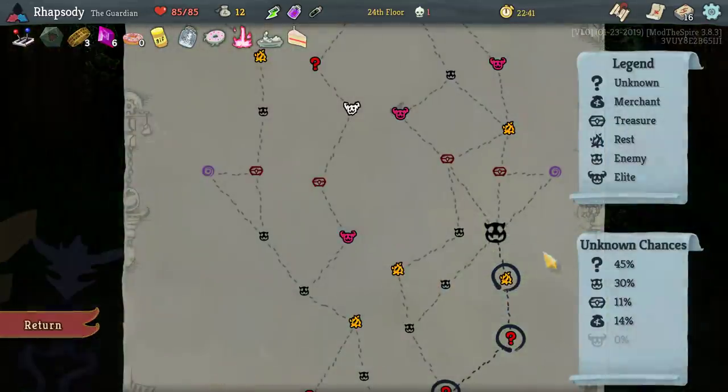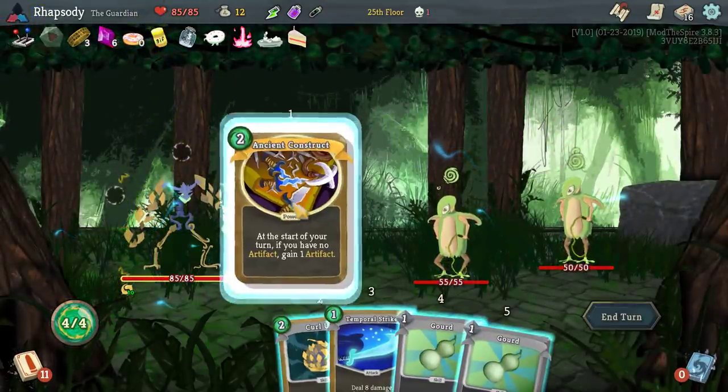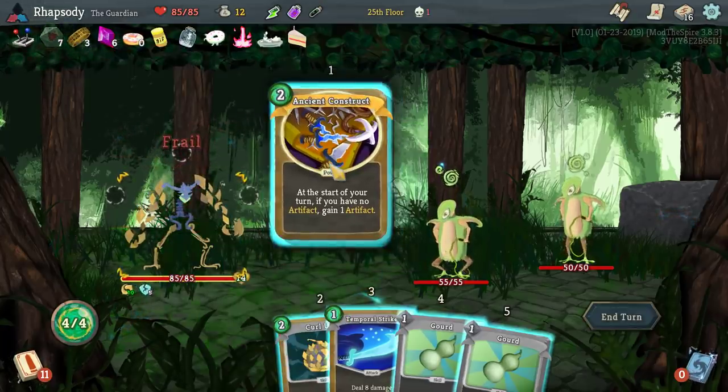Just get the five max HP — I don't want to have a curse in the deck that I can't remove. I should have remembered that rests aren't necessarily good for me anymore because I can't upgrade things in them — that's my bad. Five Frail — thank you, Runic Icosahedron.